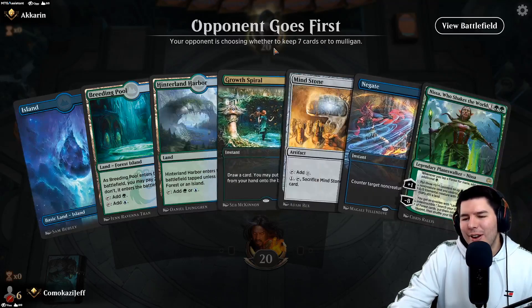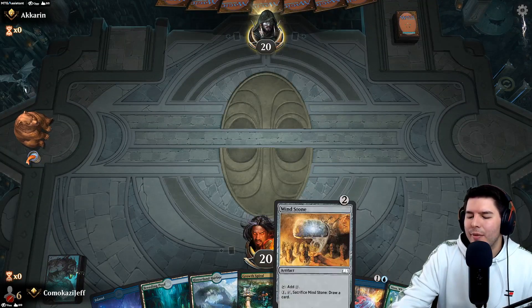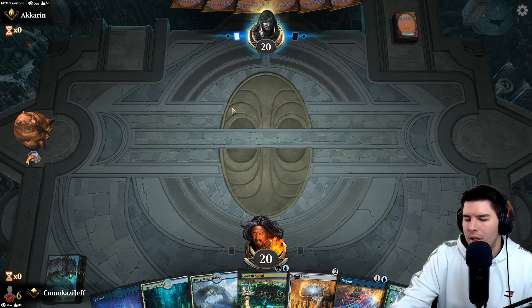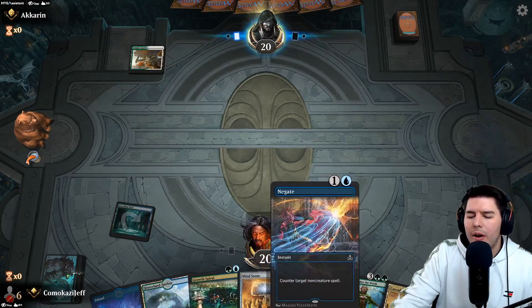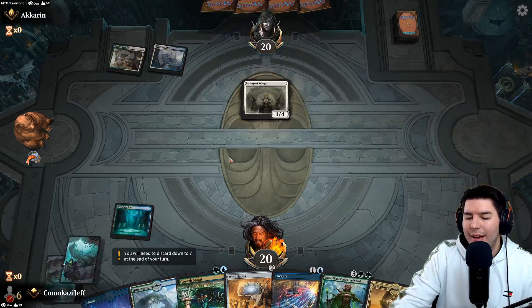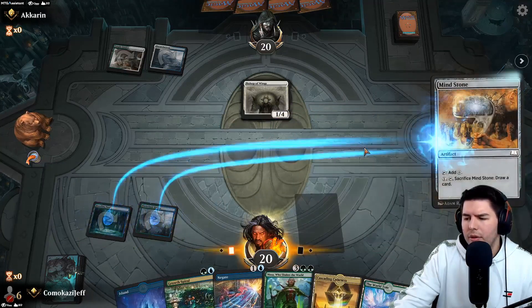We're on the draw. We have turn-two ramp so we'll keep this hand - would love a turn-one ramp but this is actually a hand I really like. Mind Stones, Negates, Growth Spirals - everything is awesome. We lead off with the Mind Stone because next turn we can hold up Growth Spiral and Negate.